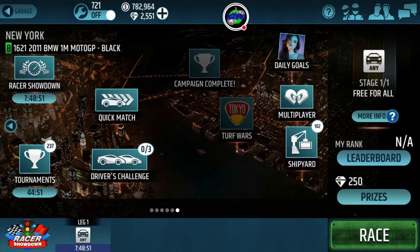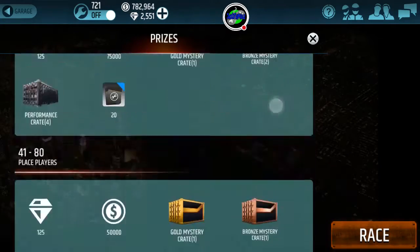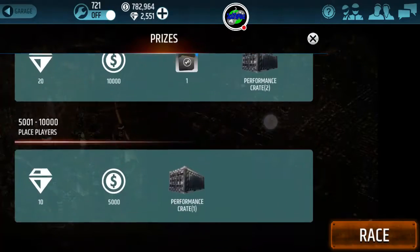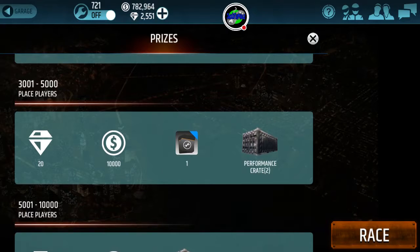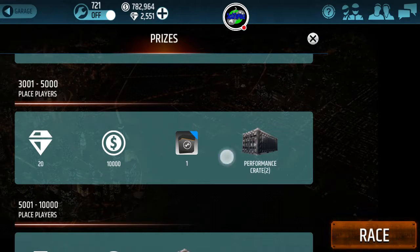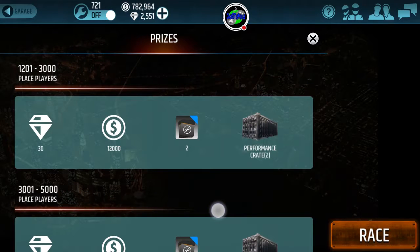So yesterday was Free For All — this is the first place prize here. Now I used to do Racer Showdown a lot because you would get good rewards, but today I did it and all I remember is there was no bronze crate. You used to get a bronze crate if you were in the top 5,000 or so. No more — they changed it up. So 3,000 to 5,000, you only get 20 gems, $10,000, one boost, and I believe two performance crates.